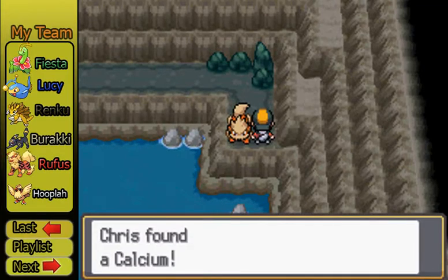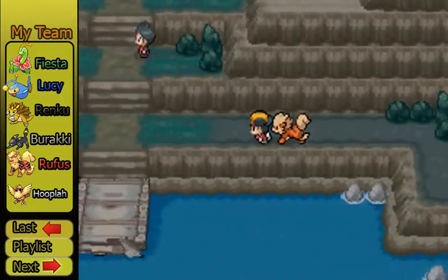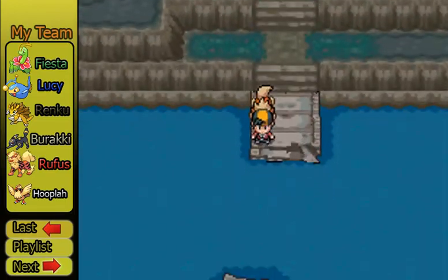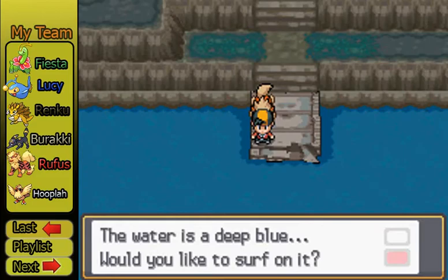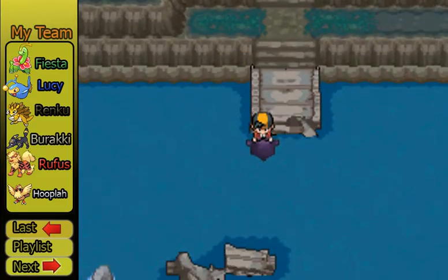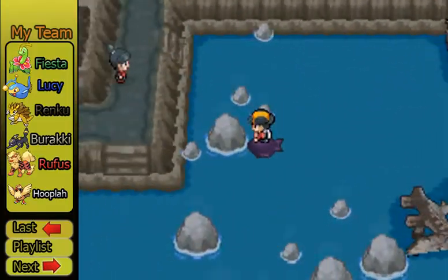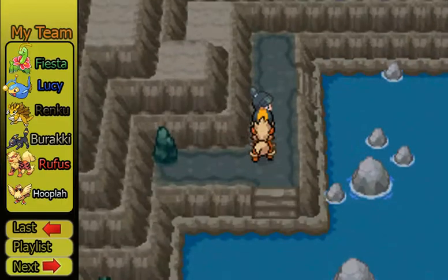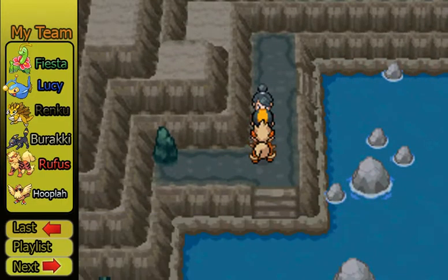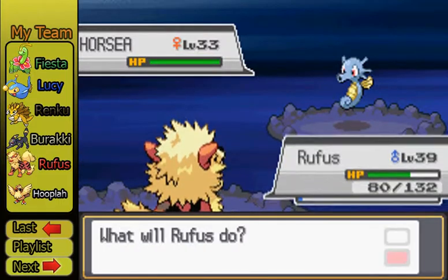Now over here is a Calcium. I found that those actually do come in handy. I can't think of what they're all called now — like Calcium, Zinc. Why did I say Potassium? All those things really help you if you use them on your Pokemon, but I wouldn't waste your money on buying them. Why did I say Potassium? I'm still bothered by that.